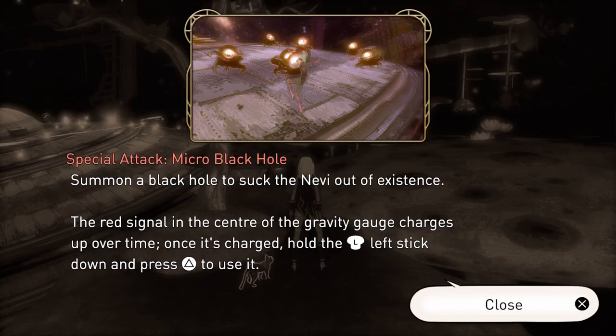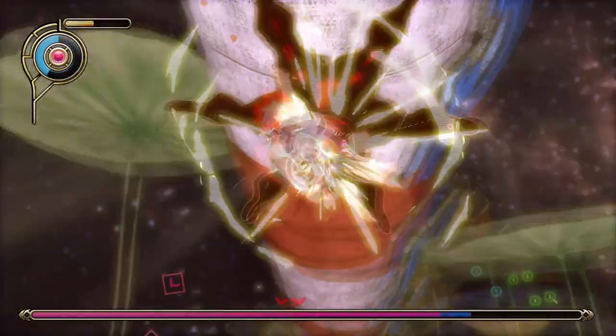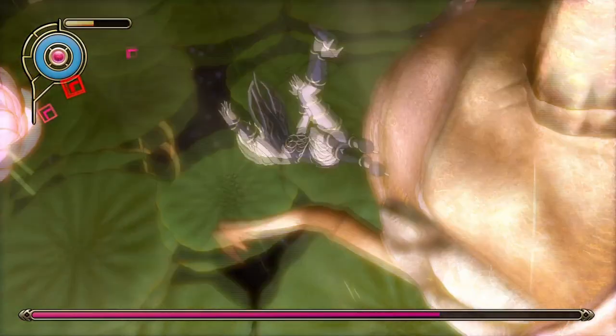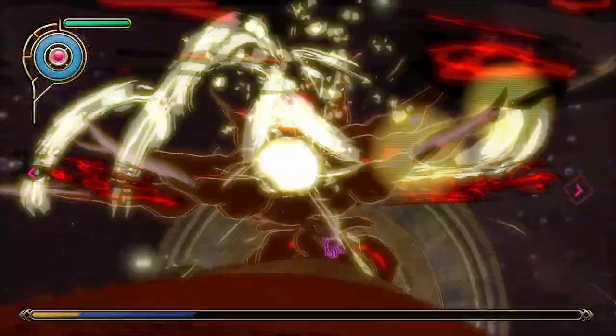You will find another glowing tree. This time, Kat will learn the Micro Black Hole special. After finding the boss nevi, you will first need to defeat the nevi that are on the pillar. Before finishing them off, Kat will not be able to attack the boss's core. Attack the core and touch the circle to finish it off.